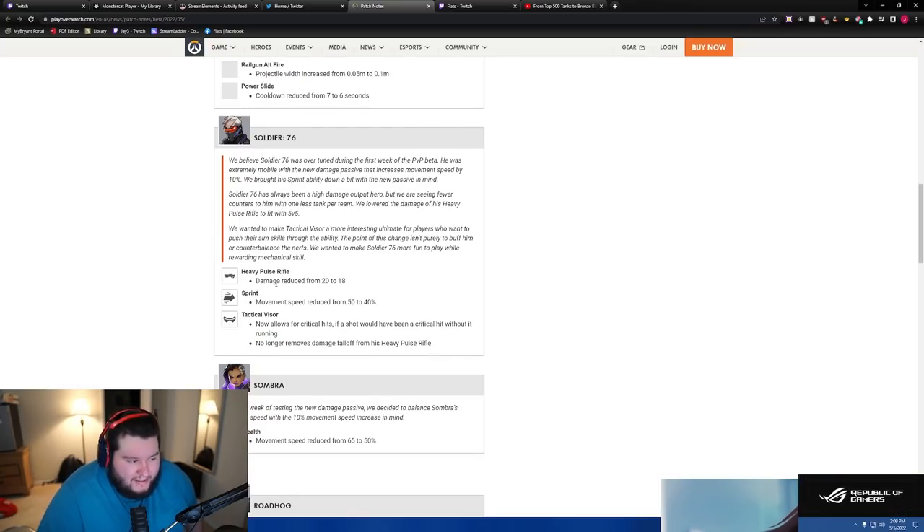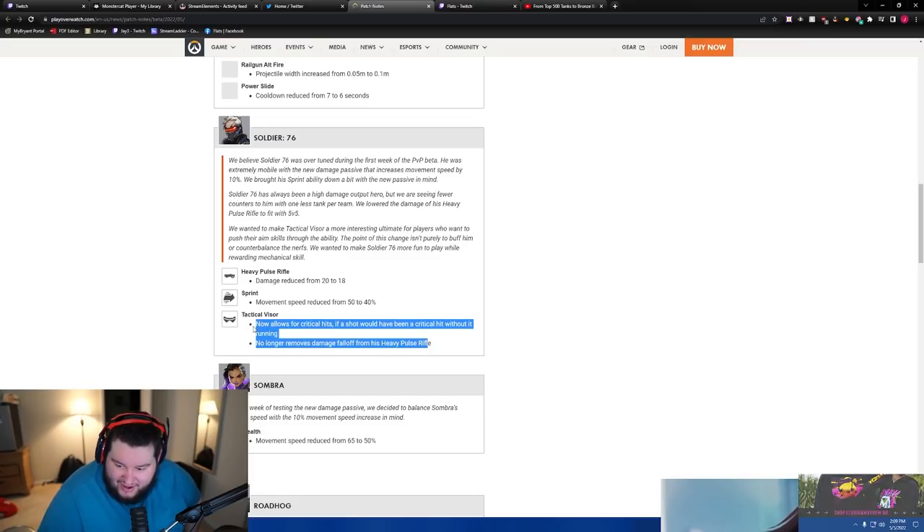Soldier 76: heavy pulse rifle damage reduced from 20 to 18 — that's a pretty sizable nerf — and movement speed reduced from 50 to 40. Tactical Visor now allows for critical hits if a shot would have been a critical hit without it. Running no longer removes damage fall-off of the heavy pulse rifle. Wait, so you can headshot with Visor now?